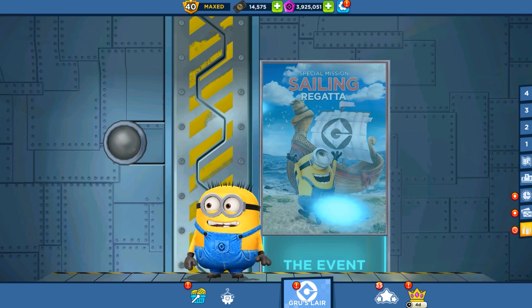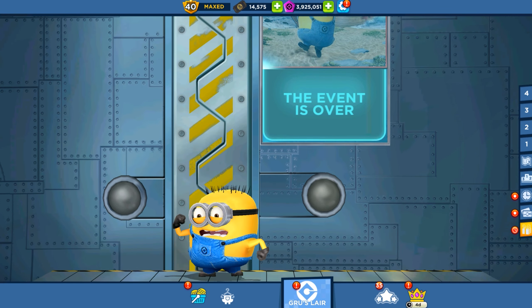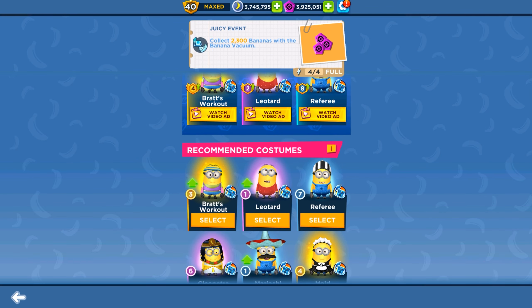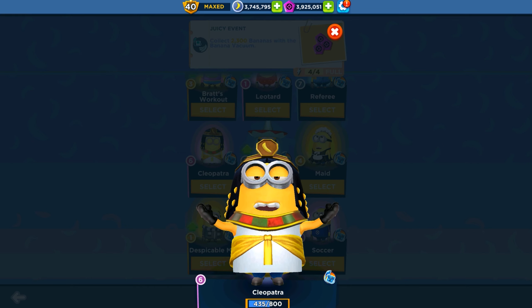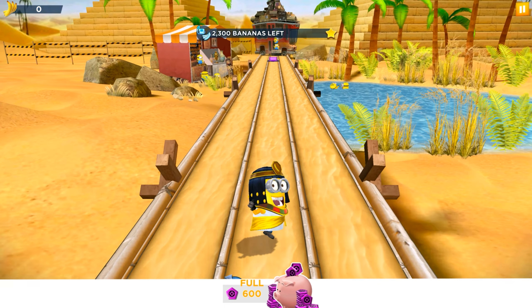Hey guys, welcome back! Today we are playing Minion Rush new version 10.2. We can see that the sailing regatta event is over, but just yesterday we managed and completed it. Now let's play the quest room event, weekend quest, and juicy event. There are nine more hours and the first runner will be the Cleopatra minion with a banana vacuum bonus and power up, so let's run!